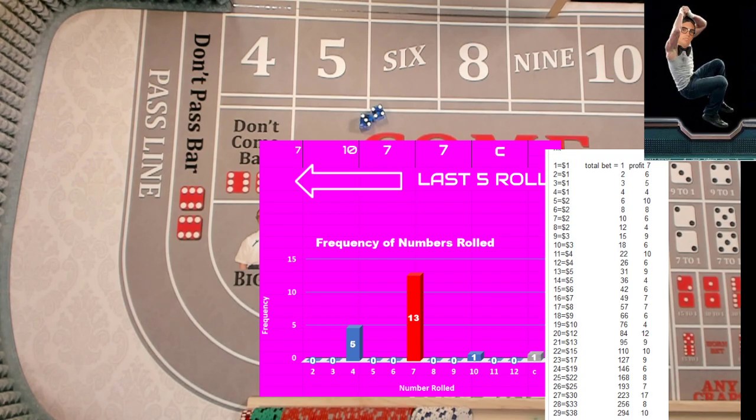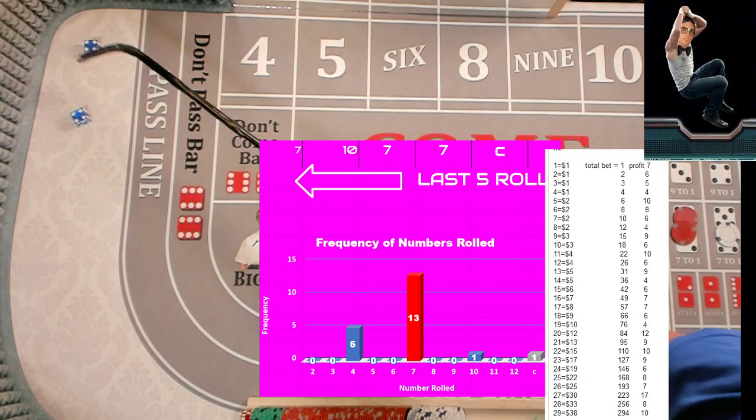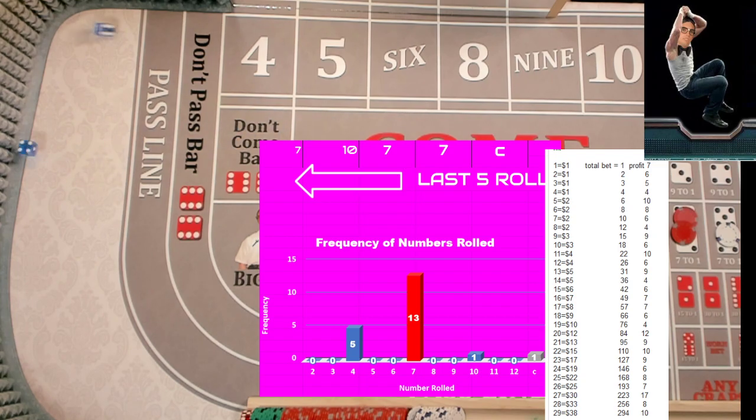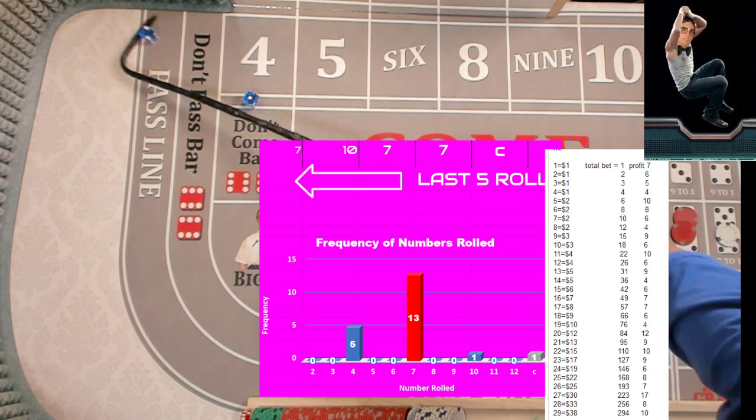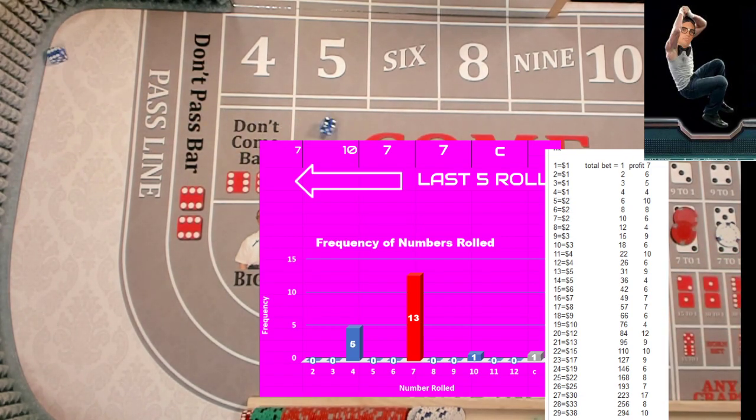So the four we've tried eighteen times — level nineteen is ten dollars. The ten we've tried twice — level three is still a dollar. Hardie, easy eight, easy eight. We got a seven — reset both, mark it. We've got to go to level twenty on the four — twelve dollar bet. The ten we've done three times — level four is still a dollar. Yo! We got a seven — reset both, mark them.